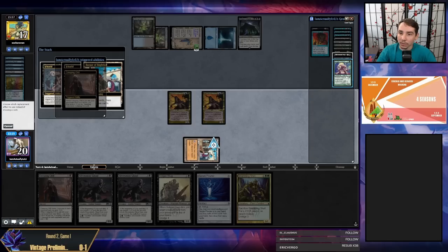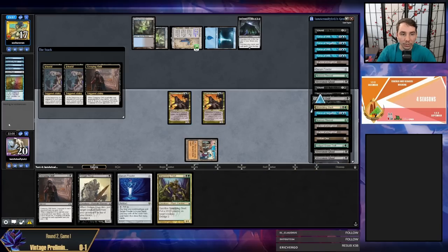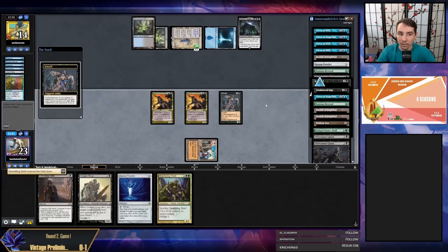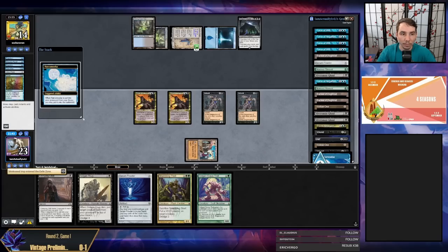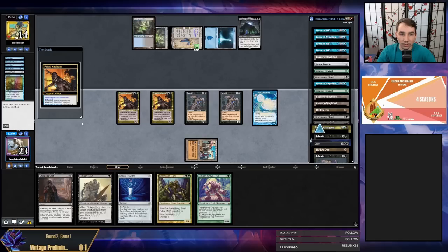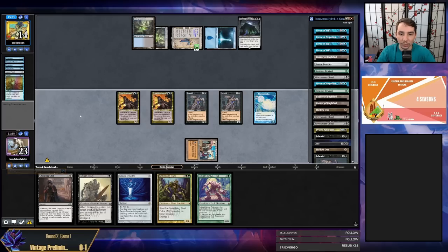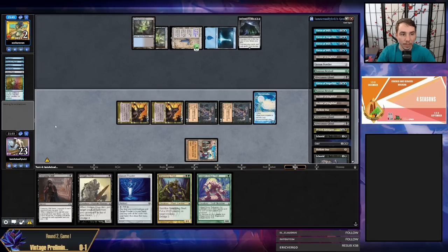I dredge Shambling Shell — hit Golgari Grave Troll and a Creeping Chill. Putting Grave Troll and double Ichorid in the yard. Creeping Chill, Creeping Chill — I think we're gonna come out on top here. Ichorid eating the Shell, dredge Golgari Grave Troll looking to hit more Creeping Chills — did not hit more Creeping Chills. I have 12 damage so far. I needed to hit another Creeping Chill to kill my opponent — I hit one chill and needed two. I only have 12 cards left in my deck.